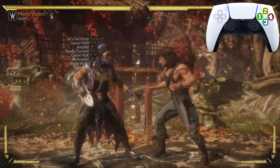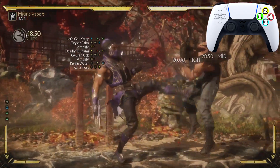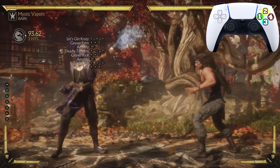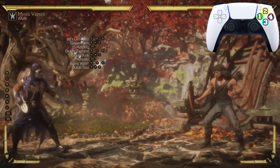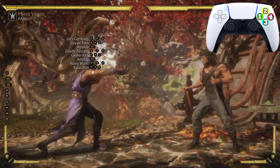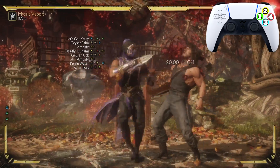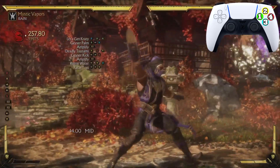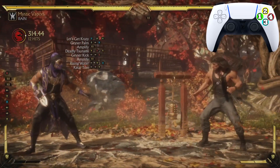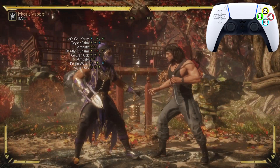Now let's do the entire combo: from 'Let's Go Crazy' to the Geyser Palm, to the Deadly Tsunami, to the Geyser Kick, to the Rising Water, and ending with the Catered House. Let's do this. 314 damage — let's look at that one more time.